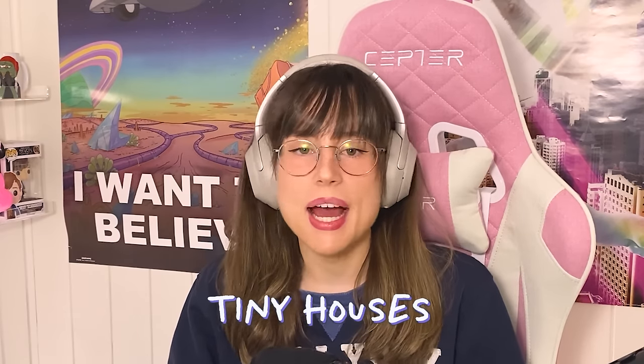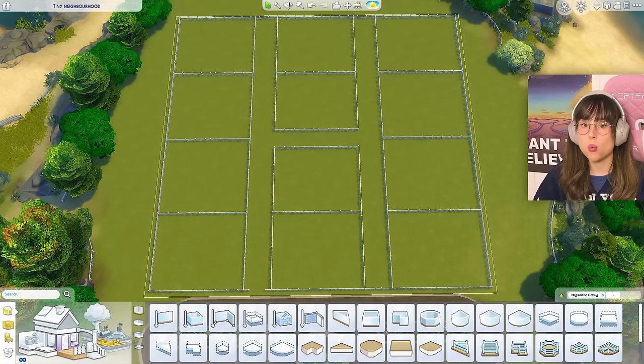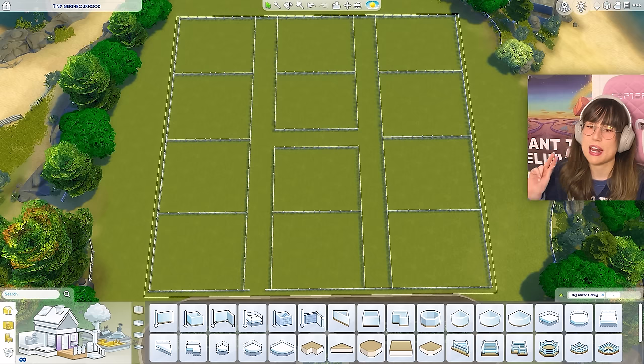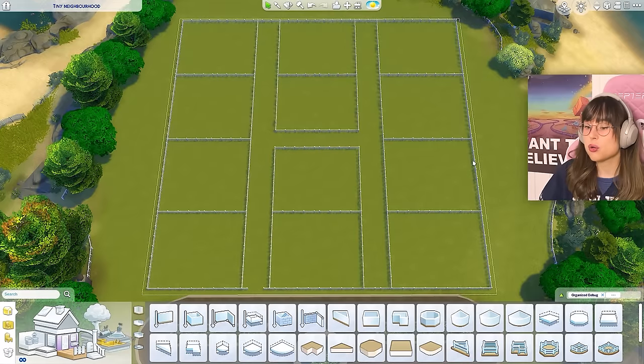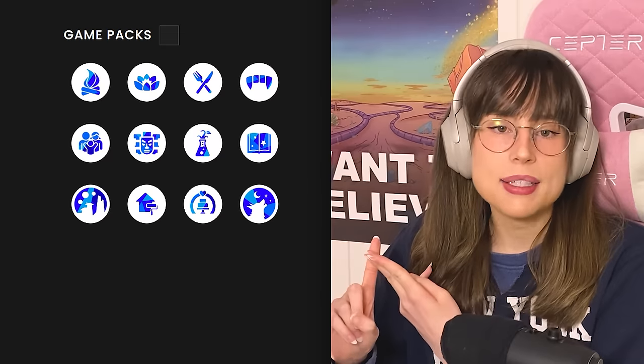Today we're going to build some tiny houses, but the challenge is that every single tiny house uses a different pack. We're going to have 12 tiny houses on this lot, and this is part one of a three-part series — 12 houses total, each with one random expansion pack, one random game pack, one random stuff pack, and one random kit.